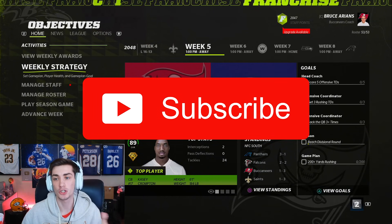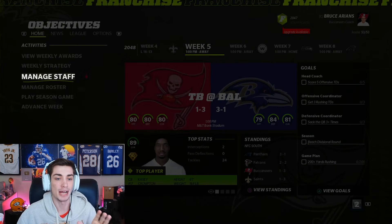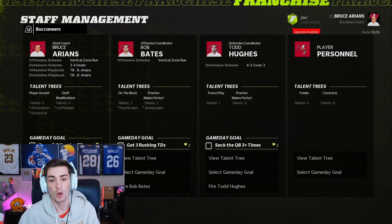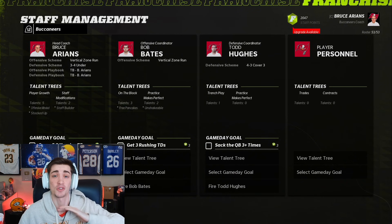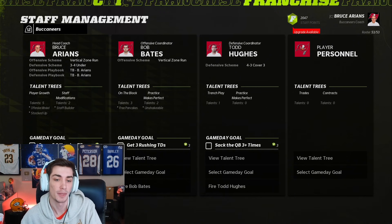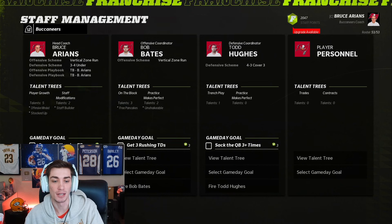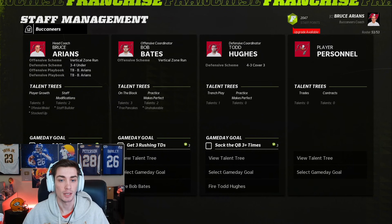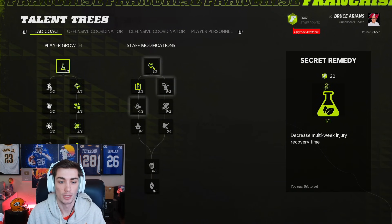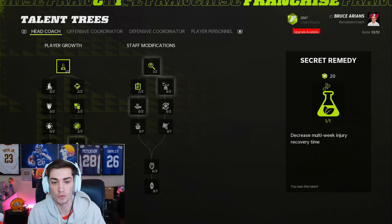Football is back and there are changes to Madden's franchise mode that you guys probably don't know too much about, and it really revolves around staff points for this video. Check out franchise staff points — you can even see in the top right over 2,000 staff points available. I've simulated to like 2040. Tom Brady's still playing for this Bucks team — he's 65 years old now — but staff points is a pretty cool new addition to the game. EA gave me access to it so I could give you guys access to it, and shout out to them for trying to make franchise better. I think this is a really, really good addition.